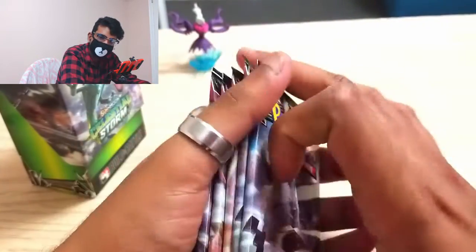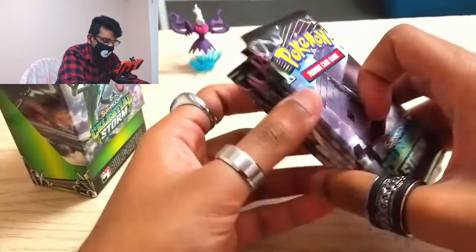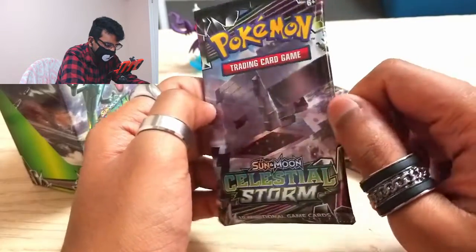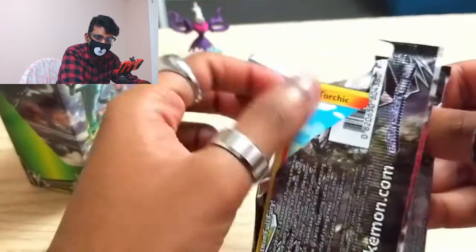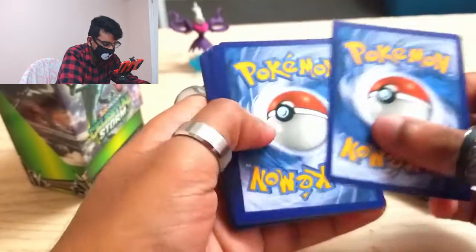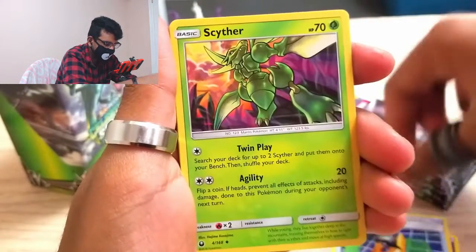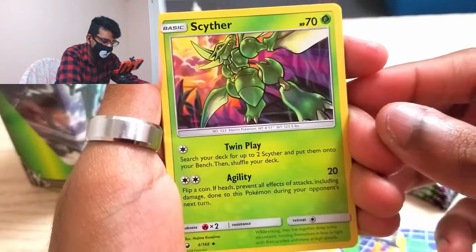So without further ado, let's get right into opening these packs. I guess we'll leave the man of the hour, Rayquaza, for last and go with these cards first. What is that Pokemon? I do not know the name — is that even a Pokemon? If you guys know, comment down below and let me know, cause I am clueless. Alright, let's get into opening these packs — I'm super excited! Stay tuned for later on my channel where I open up a full booster box of these, cause I pre-ordered one so it should be coming soon. PokéNav, Sableye — the artwork is almost like reprints of the E-Series, the older generation ones, and they're so sick.